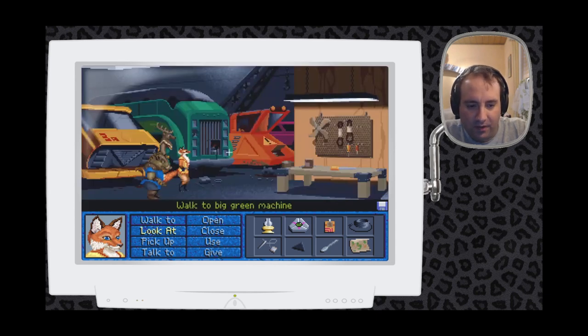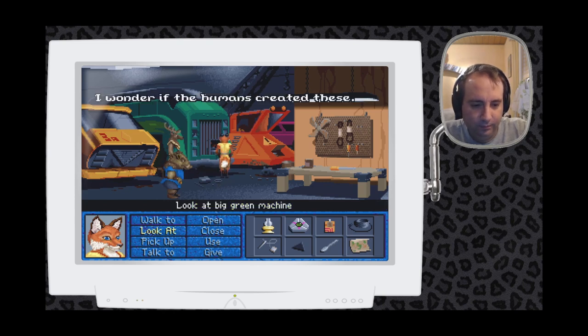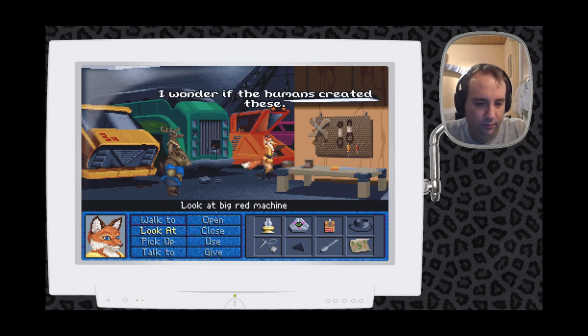Look at these futuristic cars and buses and things. At first, I was thinking of using the cable somehow in that laboratory room. But while I was talking about the oil lamp, I thought: wait a second — oil and there's this rusted door? I wonder if the humans created these.